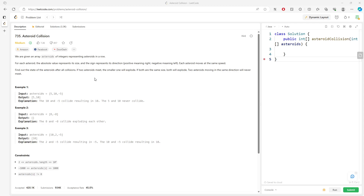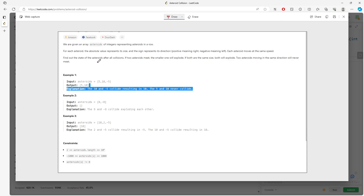This question is asteroid collisions. You are given an integer array where each asteroid has a positive or negative value. Positive represents going right, negative represents going left. Each asteroid moves at the same speed but has different mass. You want to find out what asteroids remain after all collisions. If two asteroids meet, the smaller one will explode. If they are moving in the same direction, they would never meet.